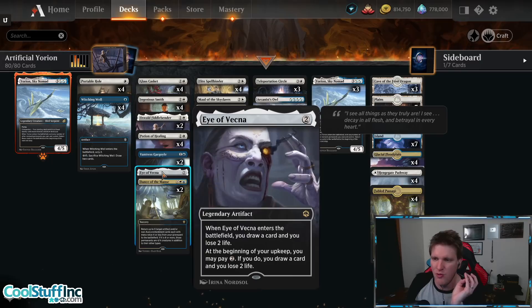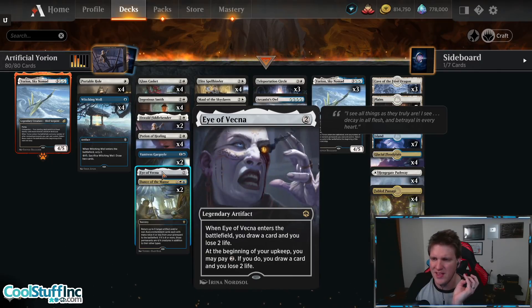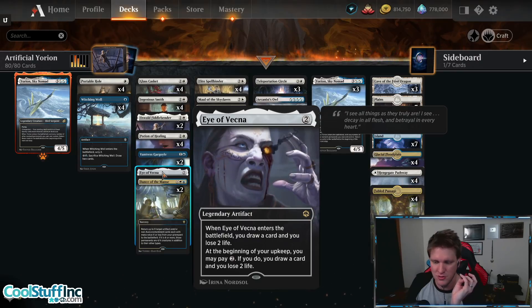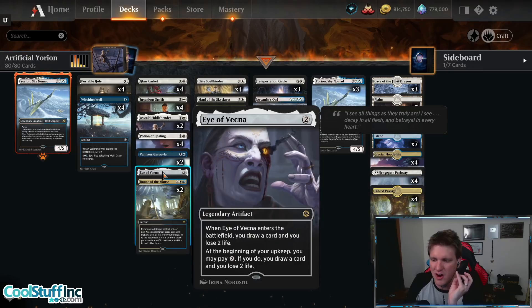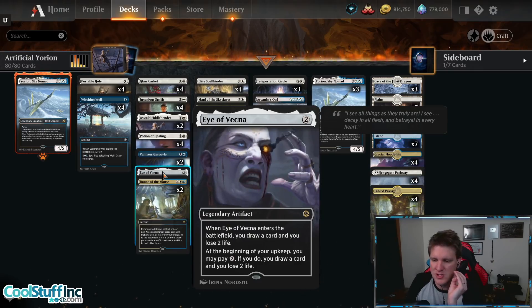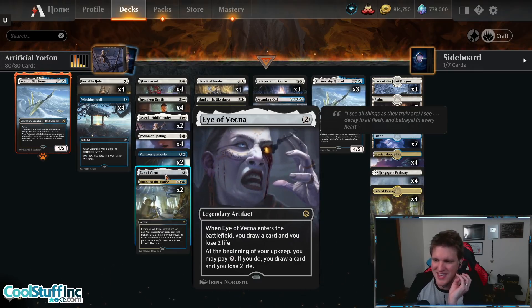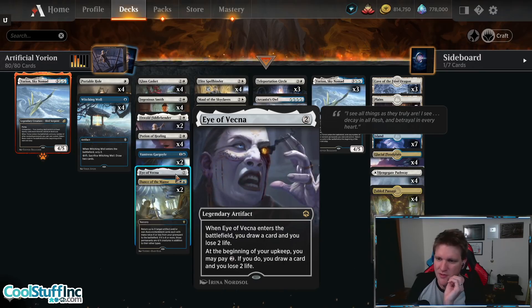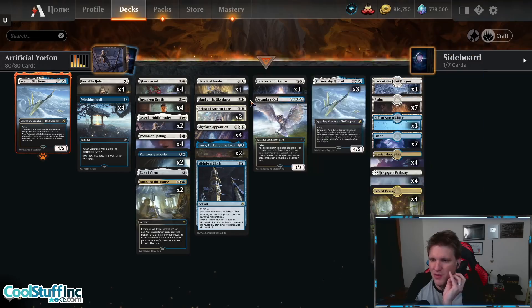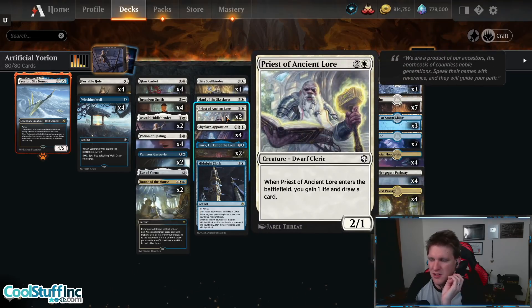We have one Eye of Vecna — a legendary artifact. When it enters the battlefield you draw a card and lose two life. At the beginning of your upkeep you may pay two; if you do, you draw a card and lose two life. So it can be a consistent card advantage source if you don't mind paying life, which sometimes this deck doesn't need to. Then we have another new card: Priest of Ancient Lore, two and a white for a 2/1.